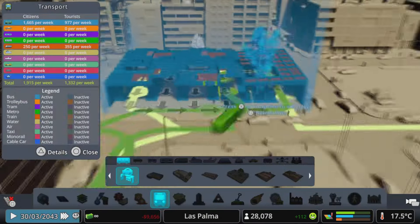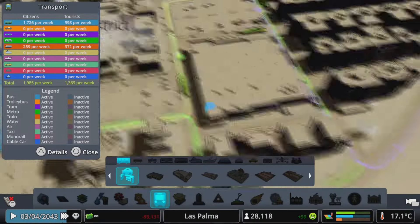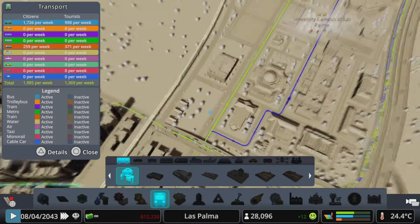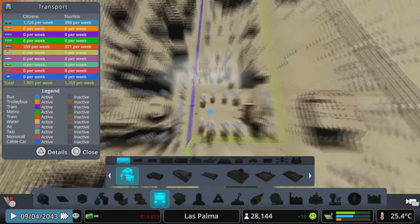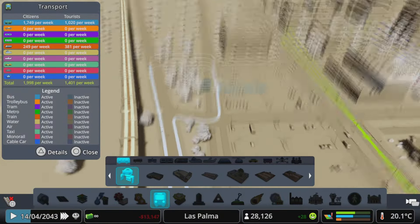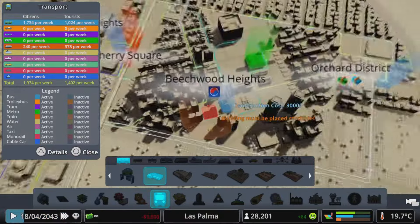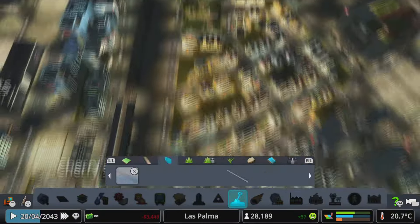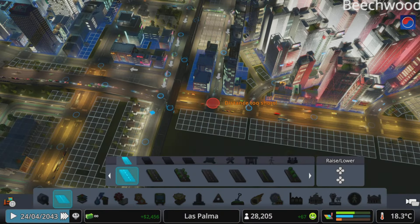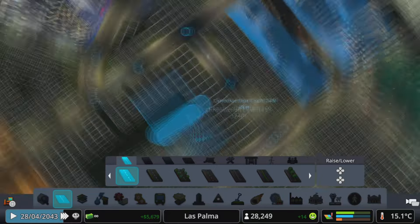Continuing with our expansion — this isn't part of our Koreatown area, this is our wall-to-wall buildings, which was the second major part of the expansion I did in this video. I added in a bus line here, which I did change around quite a bit in the next episode. I pretty much brought it out to our university parking lot and then straight back — basically a loop up and down this main road. Then I put in more blocks to expand our roads, zoning them as mostly commercial with a bit of residential.